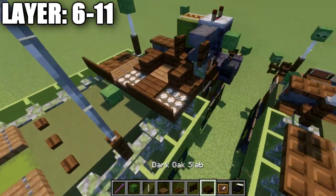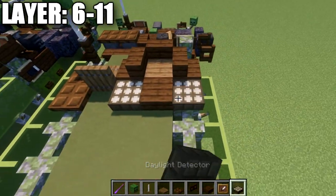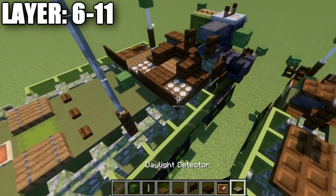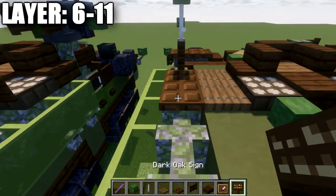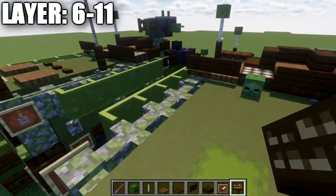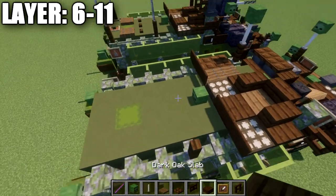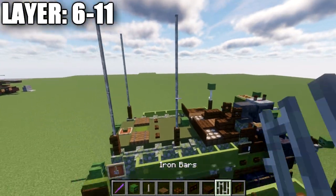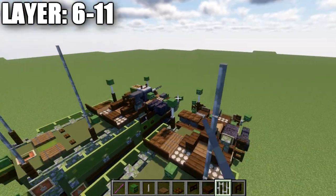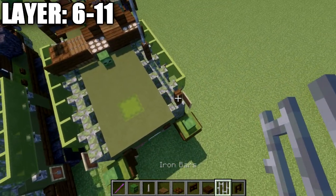Going back from that, place a dark oak slab in the center. Place daylight detectors to both sides — keep that trapdoor closed if it opens. Going back from the daylight detector, place a zombie head. Place dark oak signs on the sides of those slabs, trapdoors, and daylight detectors. Place a dark oak fence post on top of this second wall on the right side, and going up from it, place five iron bars. The next fence post goes on top of this mossy cobblestone wall with five iron bars going up, and one more on this corner wall — again five iron bars up.